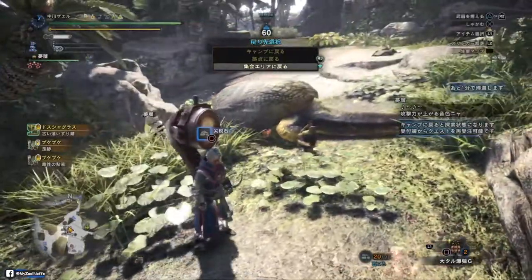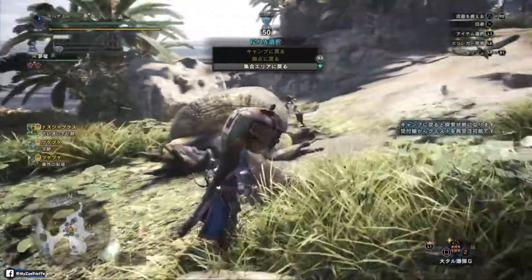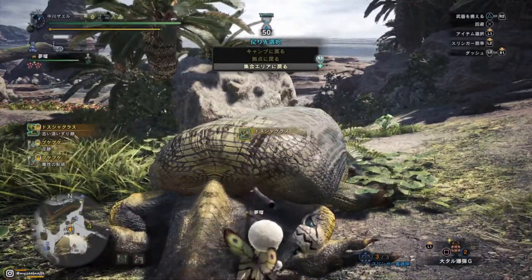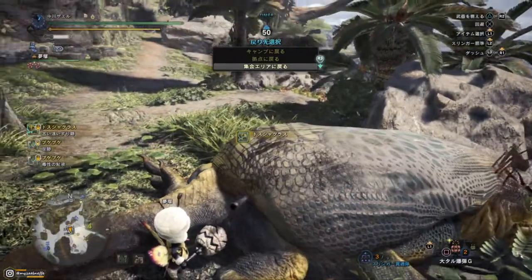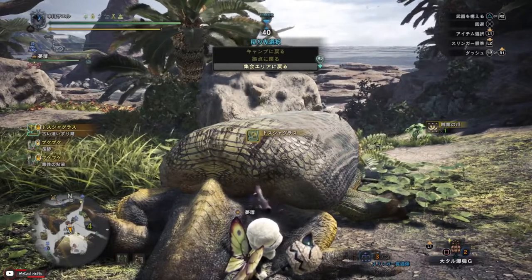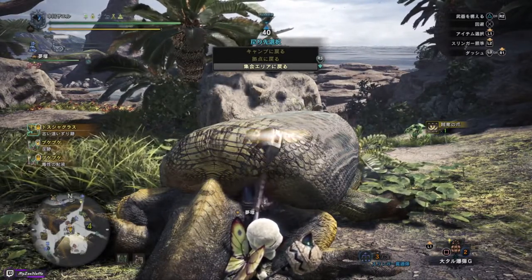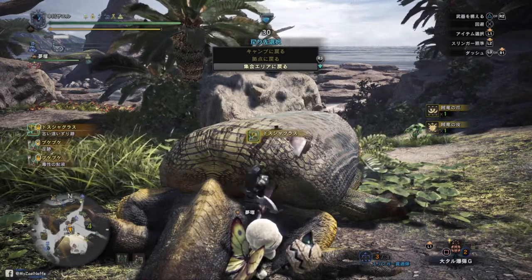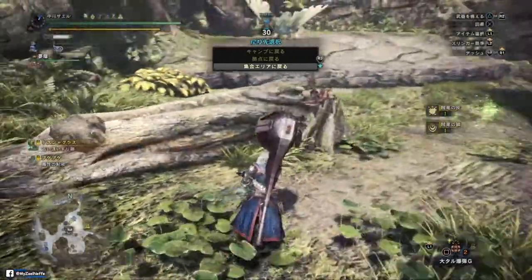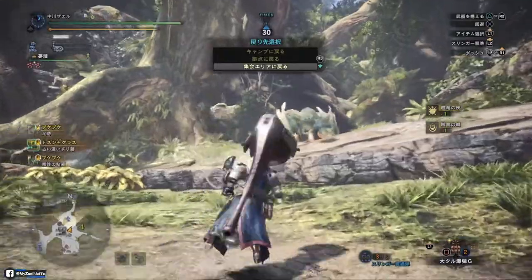So that's basically it — when you hunt a monster, try to observe it first. When you carve, just press circle — or the equivalent on PC since I'm used to using controllers — to carve and gather materials. Now we have a new monster.